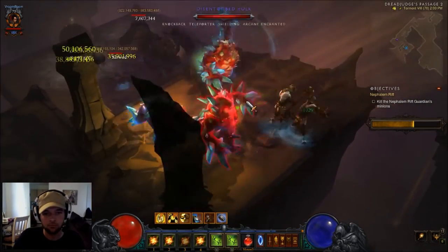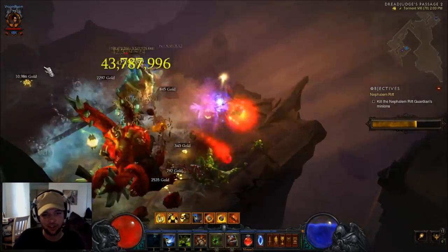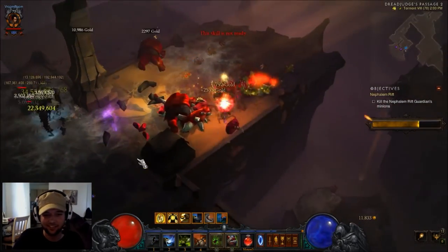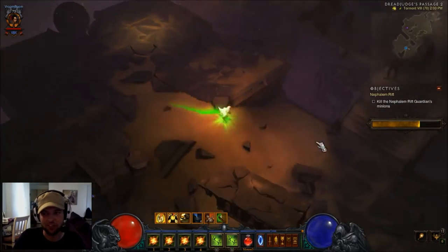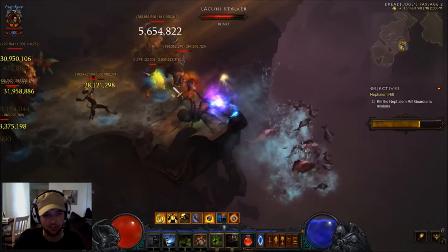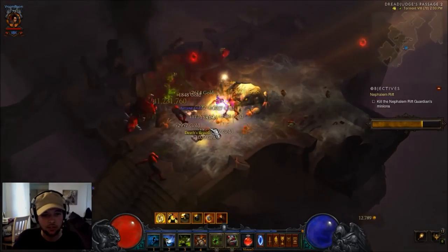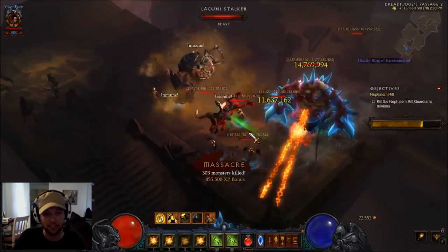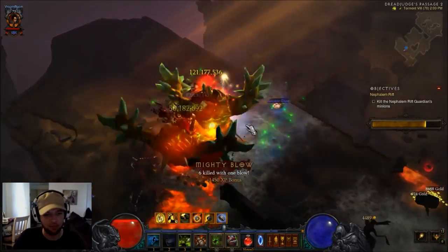Here we go. Sometimes you just miss — that was weak. Try it again. Oh, easy. The gem I'm using in my helm is actually cooldown. You could use experience if you want, or life if you need it. But I'm going cooldown so I can spam the chicken a little more and keep the damage ramp going. This build is decent, and you can see what I was talking about where the damage kind of caps out around T8 in my opinion — you probably don't want to go much higher than that.